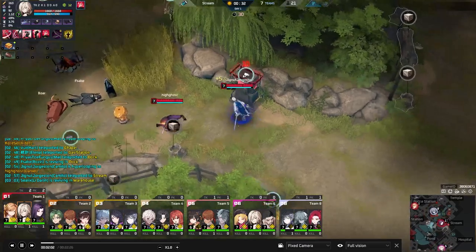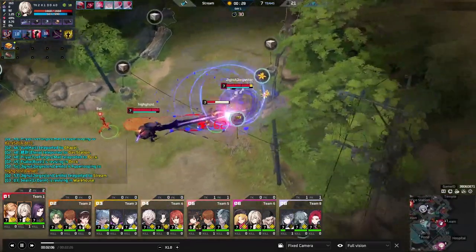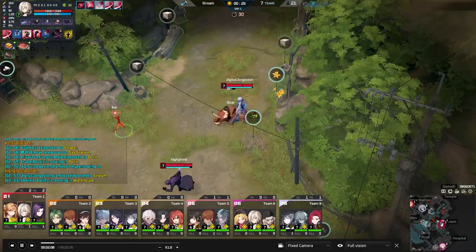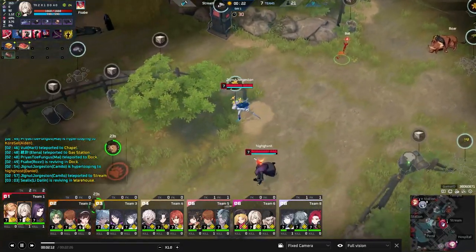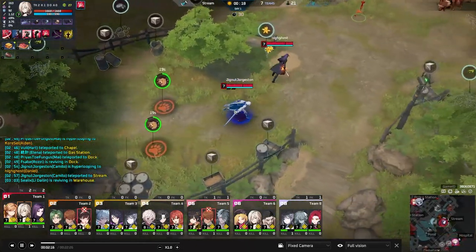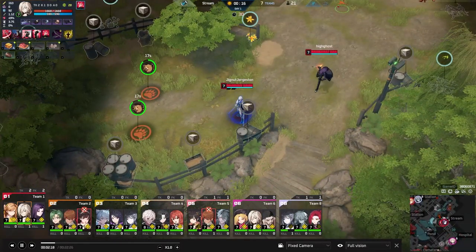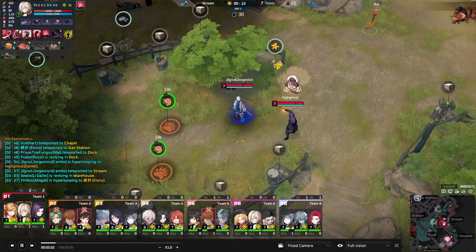A nice thing on top of that — if he uses his E and Q together, first using the E and then while he's in the dash pressing Q, he'll end up spinning around in a circle dealing damage. He'll also gain the Q bonus where he gets that movement speed and the stack on his Q.